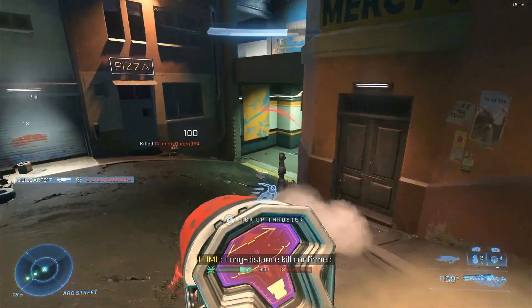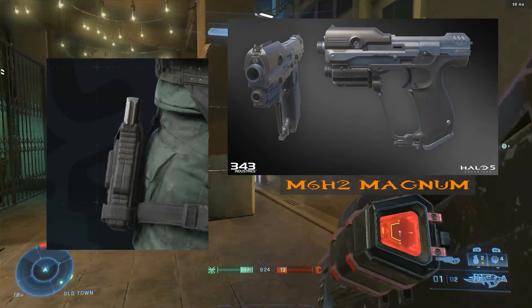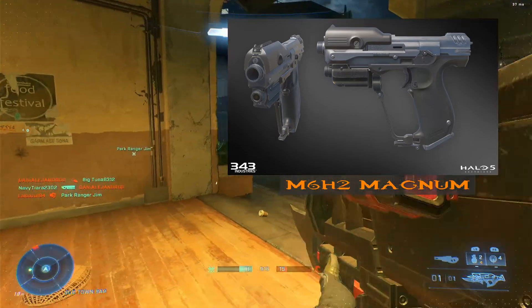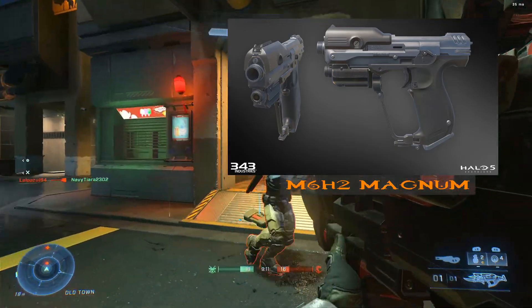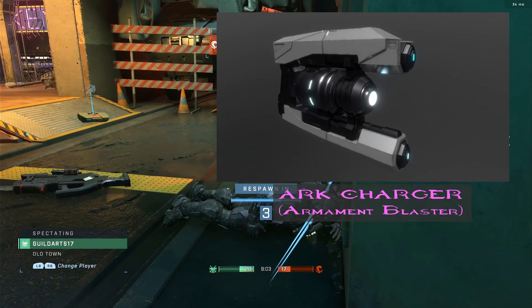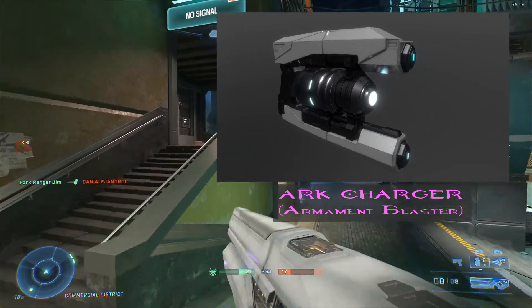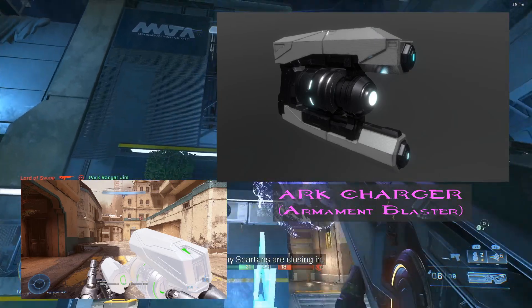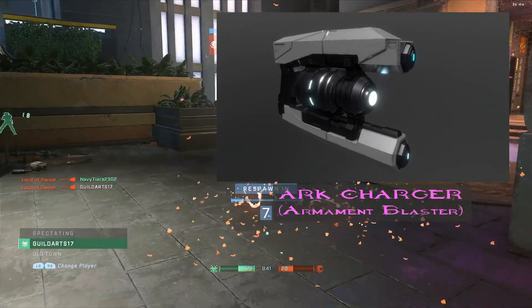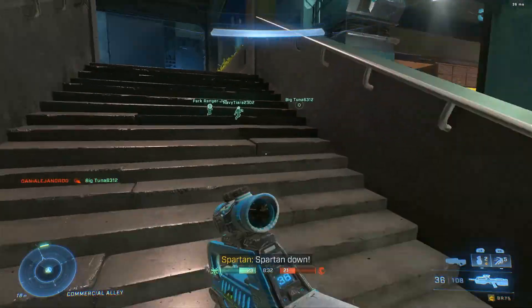Now on to the sidearms. The first weapon is the Magnum. Going off the sidearm that has been leaked, the marines in Halo Infinite most likely have the M6H2 Magnum, which is the magnum used in Halo 5 Guardians, and going off that model it's most likely going to act like the Halo 5 magnum. The next weapon is the Arc Charger — or as known from the Target store toy, it's called the Armament Blaster. I believe it's going to have an implosion effect like the Cindershot has when fully charged, almost like a Plasma Pistol. Since this is a leaked Forerunner weapon, I believe it's going to be almost like the Boltshot, but instead of a popping shotgun blast it's almost like a pocket grenade.